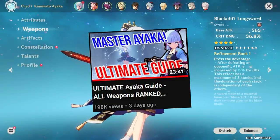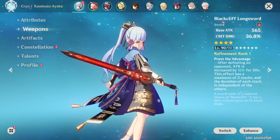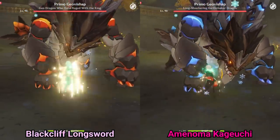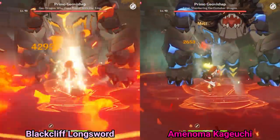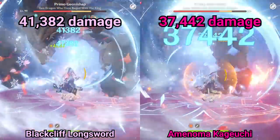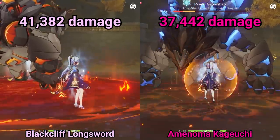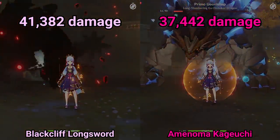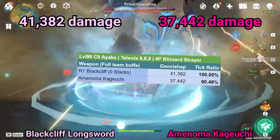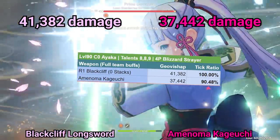If you watched my previous Ayaka guide, you may remember me mentioning how the Black Cliff performs better with party buffs due to its crit damage substat and how common attack buffs are in parties. Let's put that theory to the test. Previously while unbuffed, the Kageuchi and the Black Cliff were nearly identical. Now with a full party of buffs, the Black Cliff is doing 41,382 damage per tick versus the Kageuchi's 37,442 damage — about 9.5% less damage per tick. If the environment is also conducive for the Black Cliff's passive, the damage gap would further widen. Nonetheless, both weapons are perfectly usable.